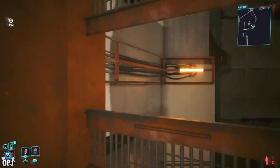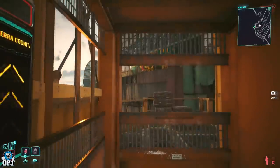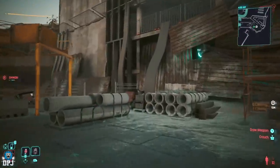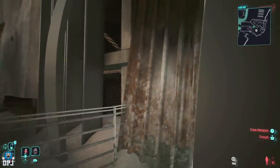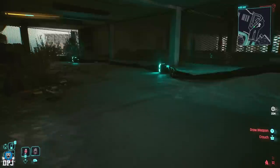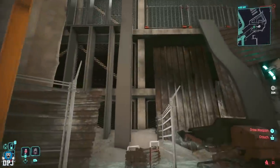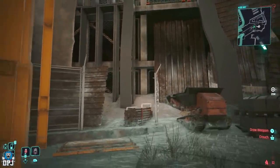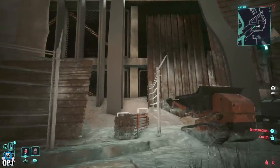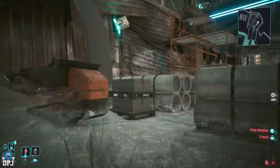I thought it was a bug originally, but with the 2.01 patch nothing's changed — the path is still blocked off for almost everybody and everyone's still speculating about how this is unlocked. For me it's blocked off — no matter what you do you can't get up there. The gap is so small you can stand next to it but you can't get through. There are many players out there missing this iconic. Most iconics in this DLC you can get or at least purchase from a black market vendor — this one you can't.